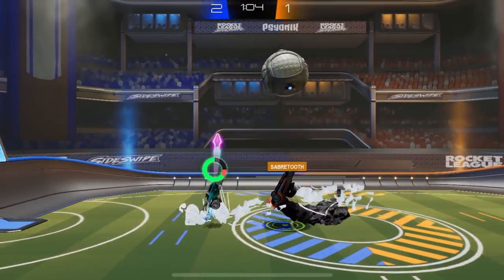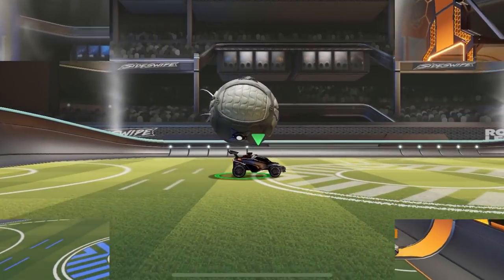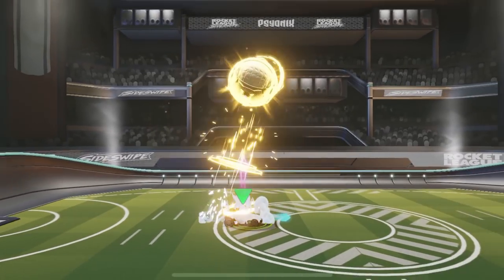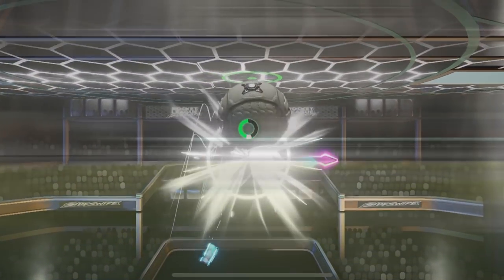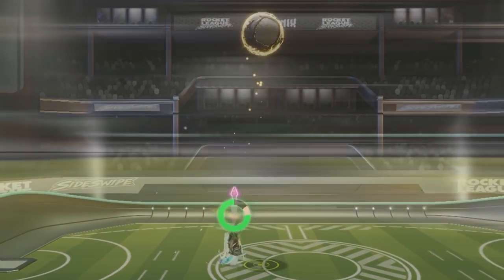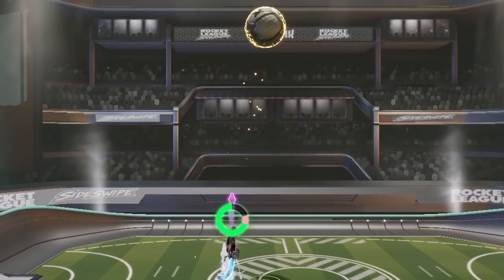I really love this move, but the only problem with it is that it doesn't leave you with any flip once you get up to the ball. So I came up with a version that does actually keep your flip. It's exactly the same as the Follow-Through version, but you don't use the Follow-Through Gold Shot — you just do a regular Gold Shot, land, and then fast aerial up to the ball.